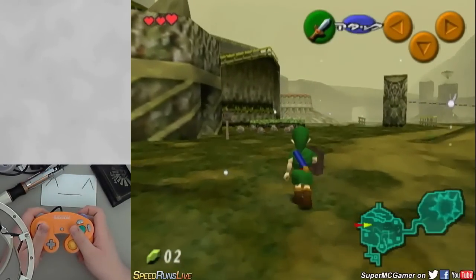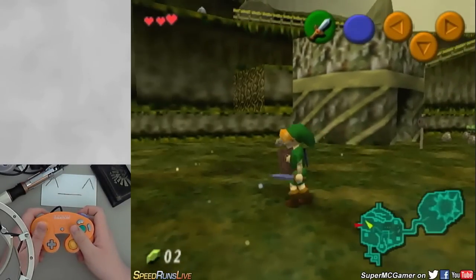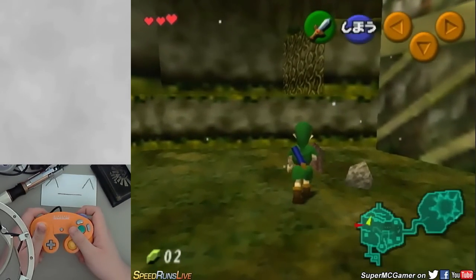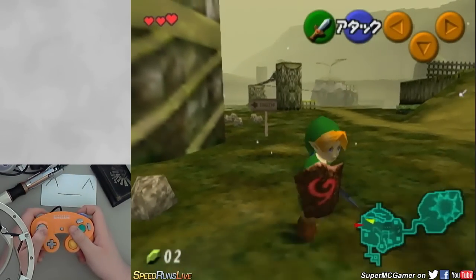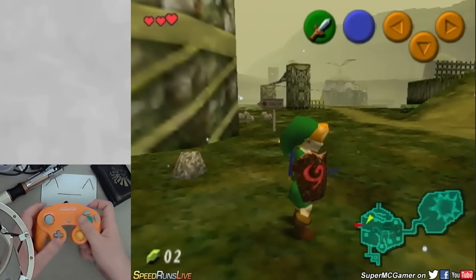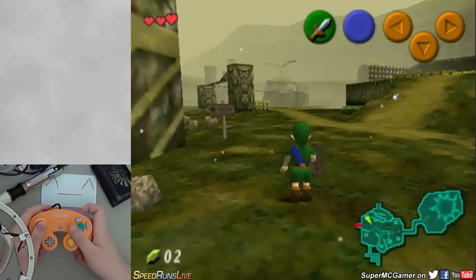Hello everybody, this is EMC Gamer, and you're now tuned into a Zelda glitch demonstration video. This series of videos I'm going to be doing is to demonstrate some glitches inside the game Legend of Zelda Ocarina of Time. I may do other Zelda games as we go along, but right now we're going to be focusing on Ocarina of Time, because it has a lot of really interesting glitches.